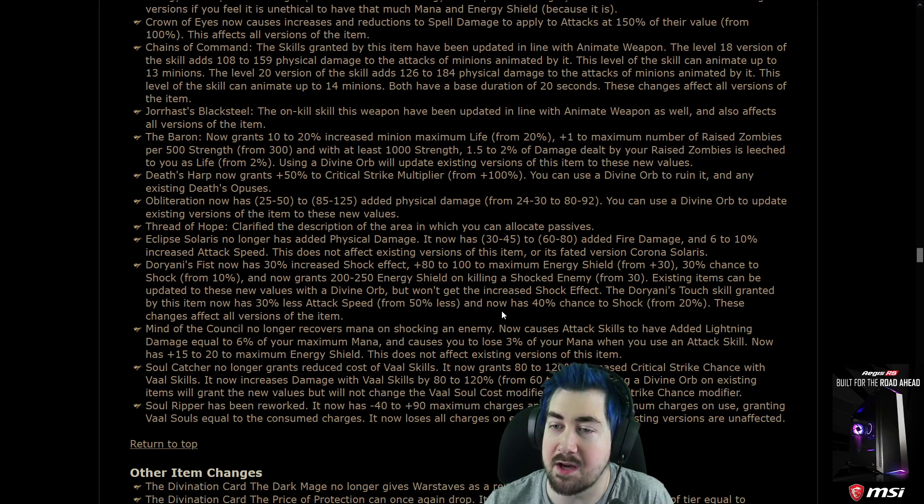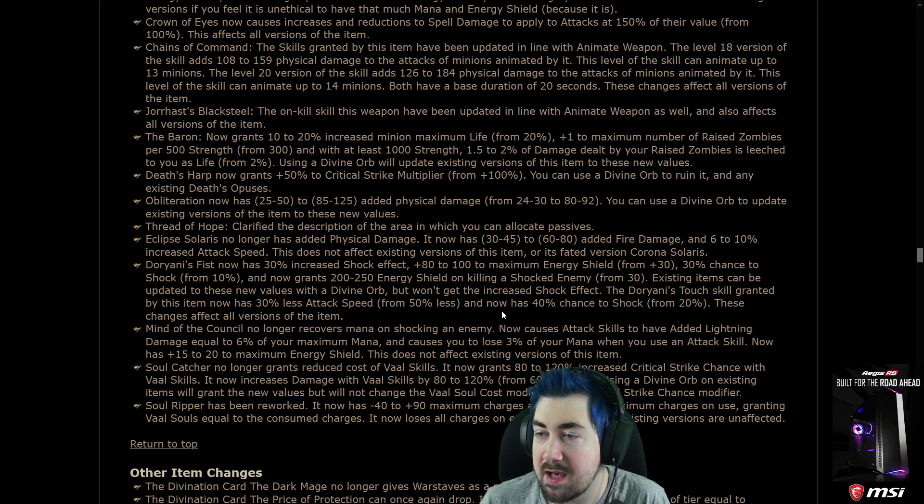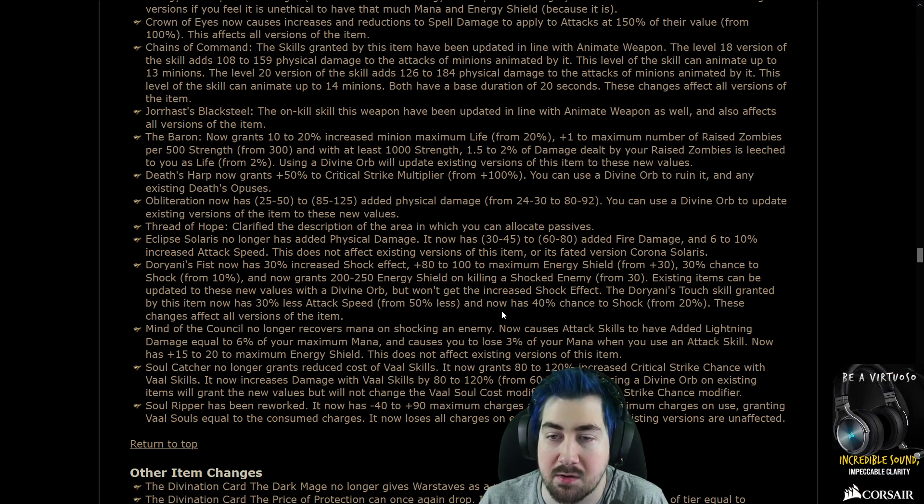Your Haste Black Steel: the on-kill skill this weapon has been updated in line with Animate Weapon, and also affects all versions.